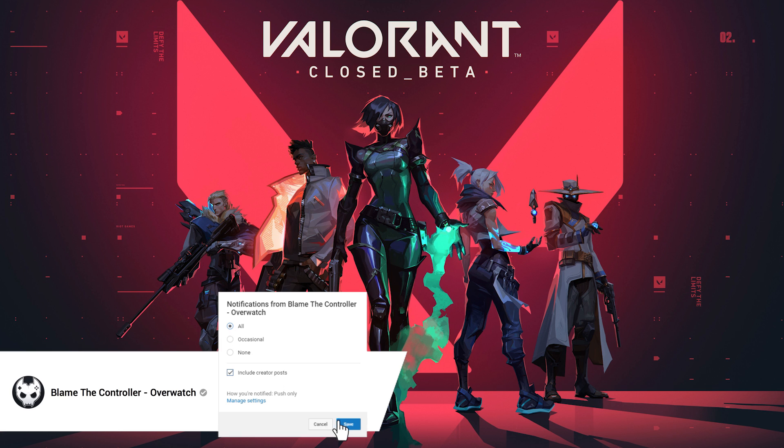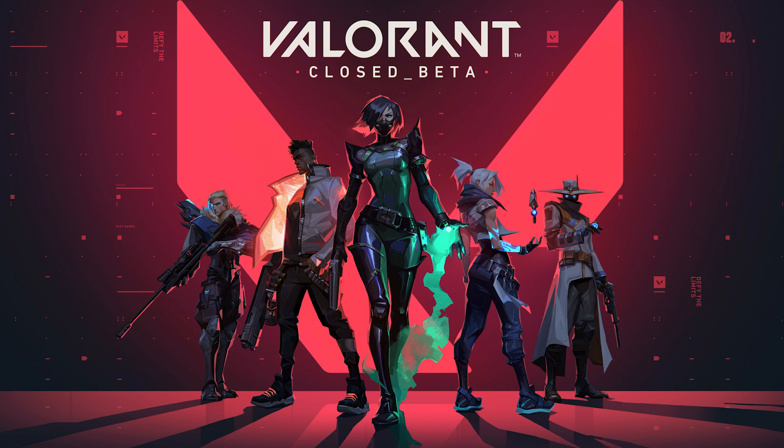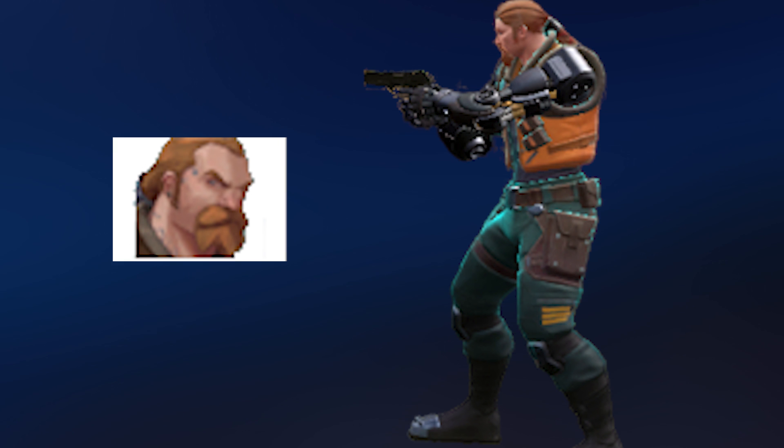First, I want to cover the new character leak because there's not a whole lot to go over, so I'm just going to quickly run through it. The character is supposed to look like this on screen, and the name of the character is Breach. He has a couple of abilities that are essentially crowd control type stuff. The first is called Flashpoint, which is essentially a flashbang similar to what you would see in CSGO, and also a little similar to what Phoenix has.